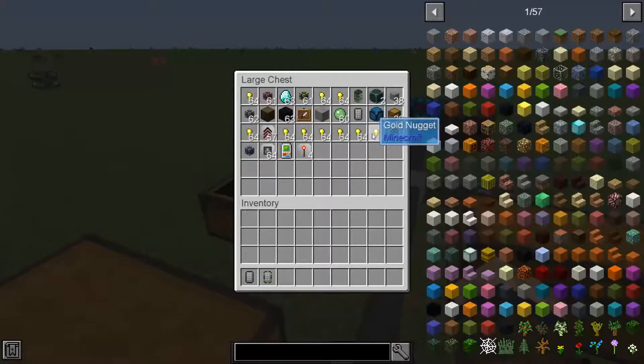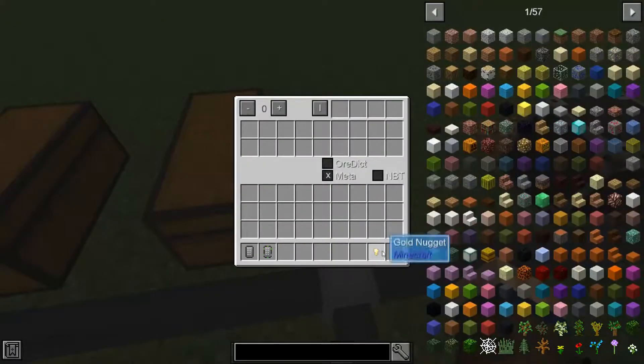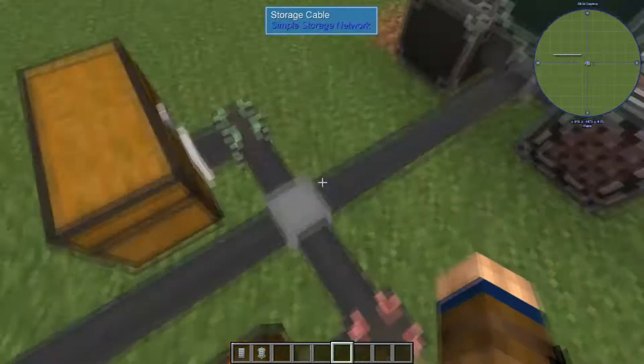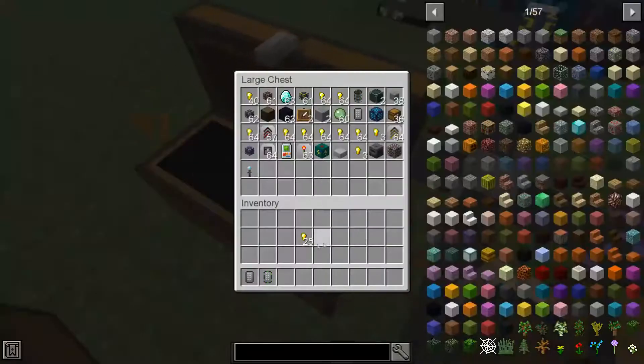Then we've got the Export Cable, which is good for exporting certain items to a specific chest. So I want to export my gold nuggets — it's going to start pouring all my nuggets out and pushing them into here. But we're going to stop that because I don't want my gold nuggets going in there.